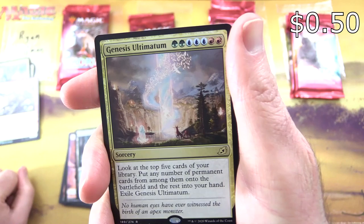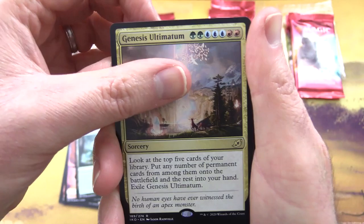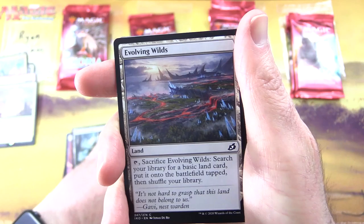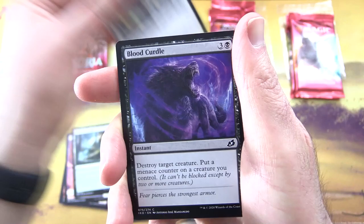They've got a lot of comic book artwork in this set. Initially I wasn't sure that I liked it that much, but it's certainly growing on me as I open more of this product. Next we have Human Soldier, Thornwood Falls, and another foil — Sanctuary Smasher. Nice. And the rare is Genesis Ultimatum.